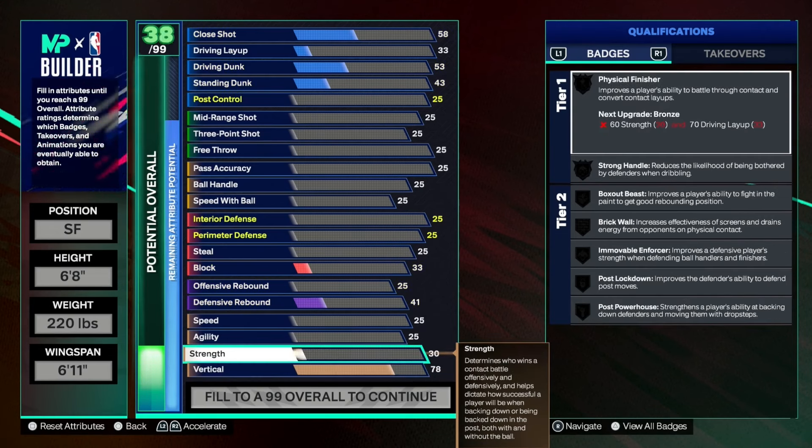Playmaking-wise — this is where I say the build is a little bit more generous — we managed to get the ball handle all the way up to an 86, which means we get silver ankle assassin, another new badge which increases the ability to break down the defender or cross them up, as well as silver handles for days, and strong handle, which reduces the likelihood of being bothered by defenders when dribbling. We also get silver unpluckable — to get it at gold you'd need a 96 post control or at least a 92 ball handle. Pass accuracy-wise, we put this up to about an 86, allowing us to get bronze bailout, silver break starter, and bronze versatile visionary — a new badge which allows for high-risk creative passes and alley-oops to be made more successfully. And of course we get gold dimer in the tier two rankings.